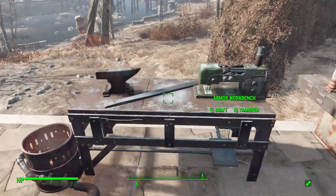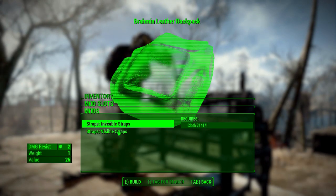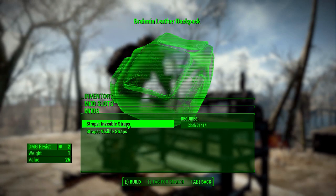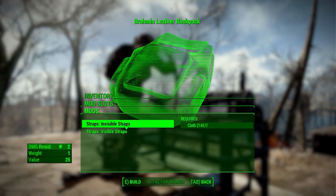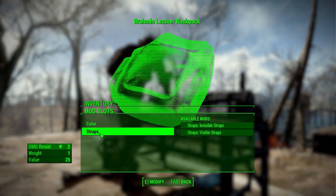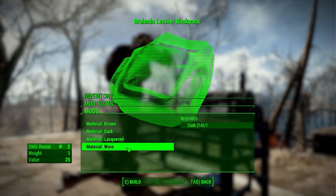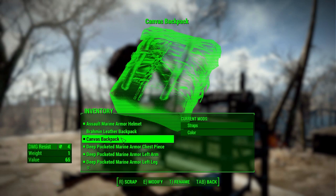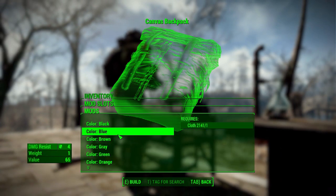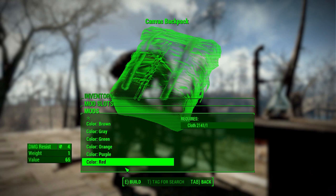Once you have your backpack, you can head to any armor workbench. The modifications are fairly simple — there's a straps category for both backpacks, letting you choose either a visible strap or no strap at all. Interestingly, removing the straps costs cloth. For the Brahmin Leather Backpack we have four color options: brown, dark, lacquered, and worn. For the Canvas Backpack, colors include black, blue, brown, gray, green, orange, purple, and red.